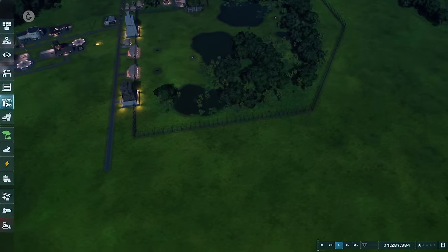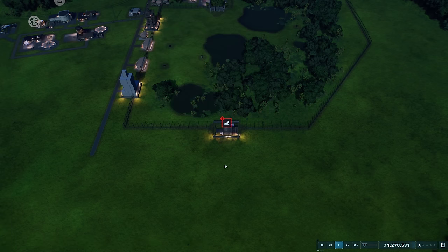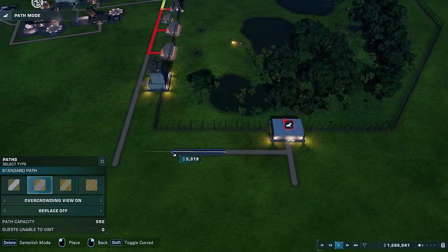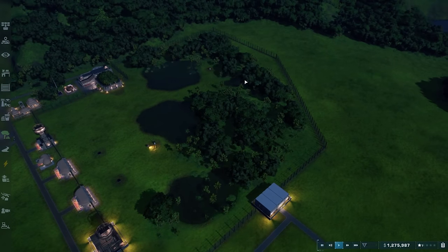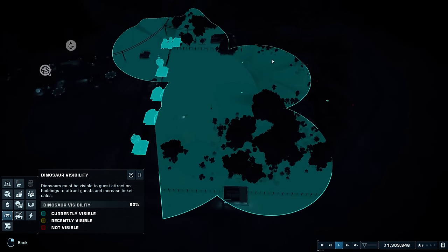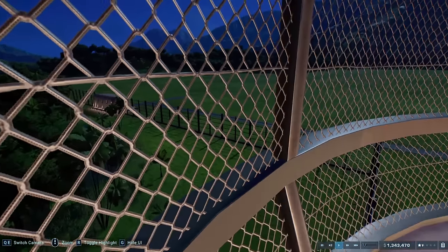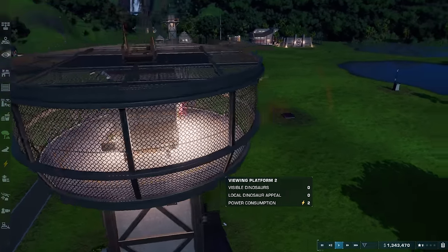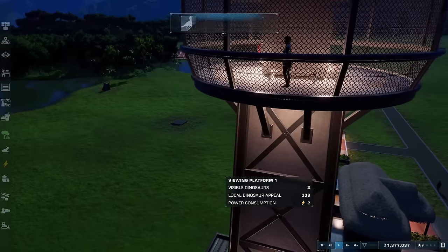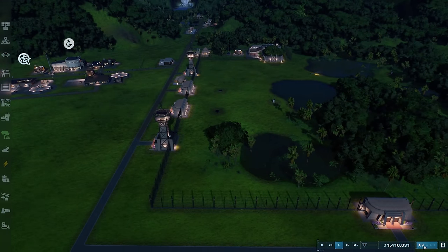I don't want to do too many viewing platforms because I think the dinosaurs should have a bit of privacy — I don't want them to always be under the public eye. It seems a little bit unfair for them, so they've still got part of the habitat that won't be viewed. But there's much better coverage now with these viewing platforms. Let's look through one — this is what guests will see, which is a much more realistic view. And someone up there is just loving it — already a hit!